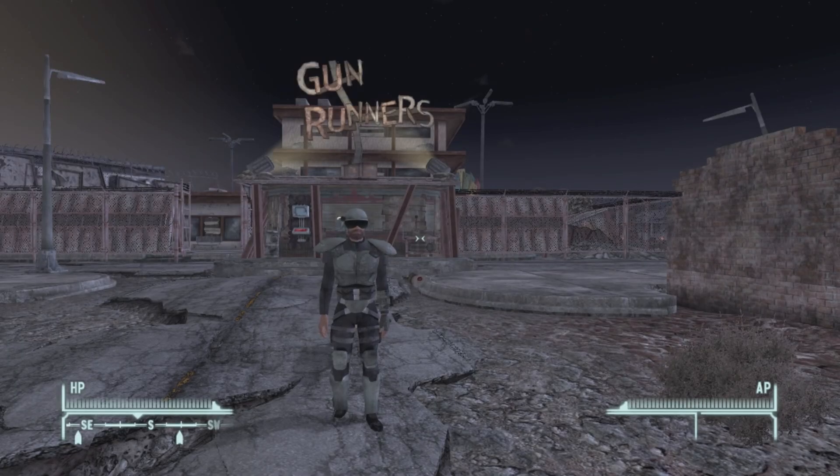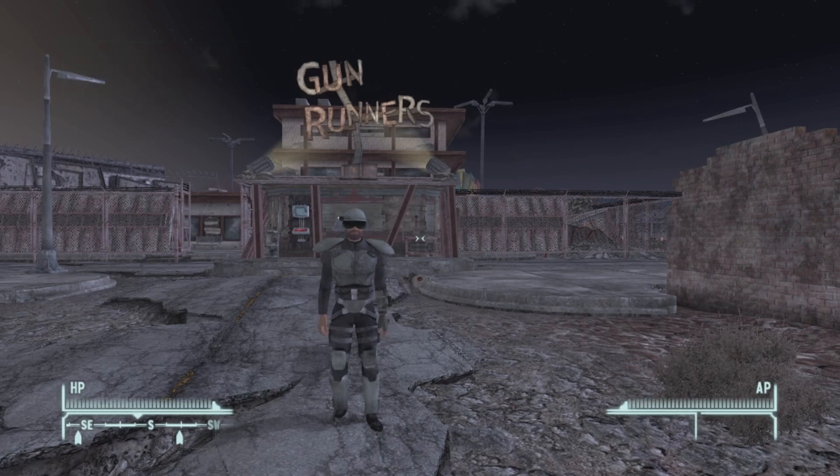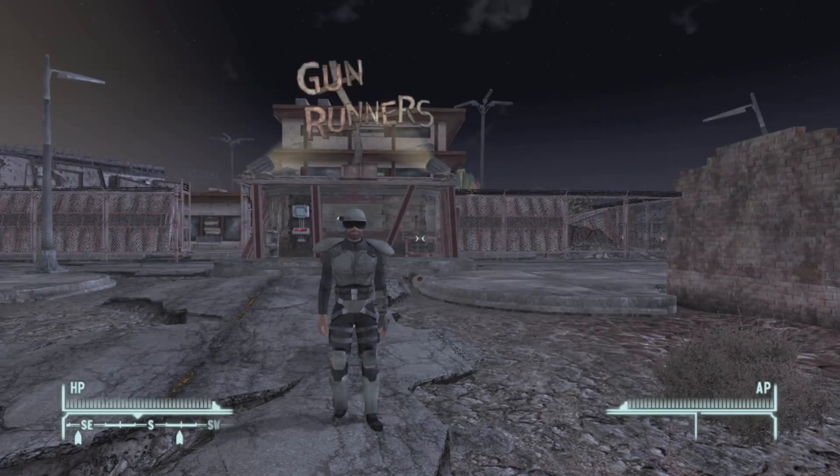Hello and welcome back to another episode of Unique Weapons and Armor of the Wasteland. I am your host Outlaw0420, Priest of Azura. In this series we're after the unique named weapons and armor that you can find in the Fallout series, including Fallout 3, Fallout 4, Fallout New Vegas, and Fallout 76. Today's unique weapon is the Two-Step Goodbye, a unique ballistic fist that you can find here in Fallout New Vegas.